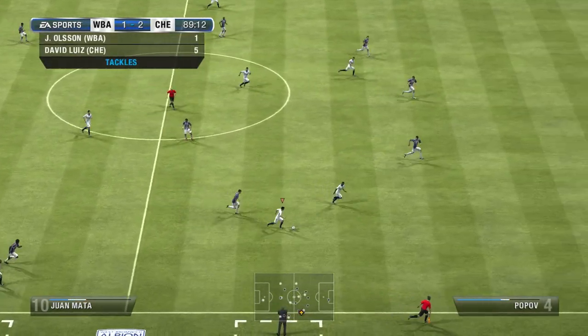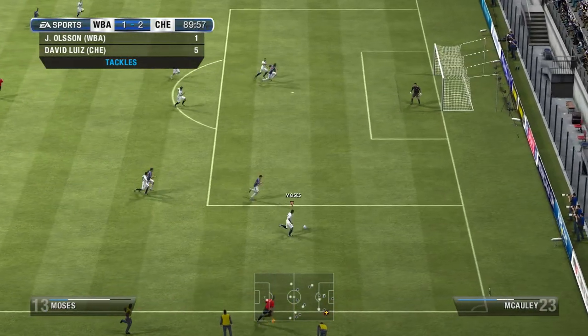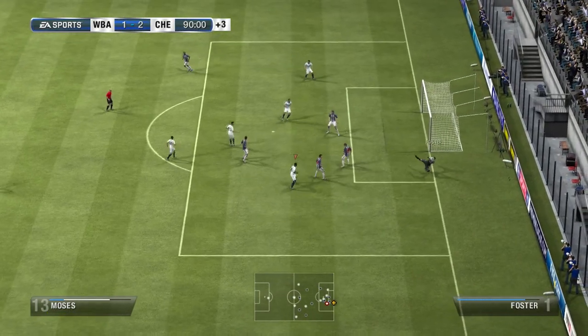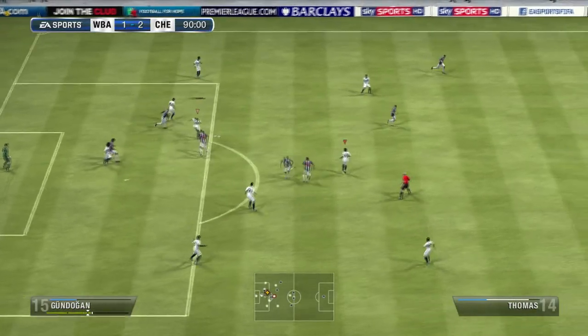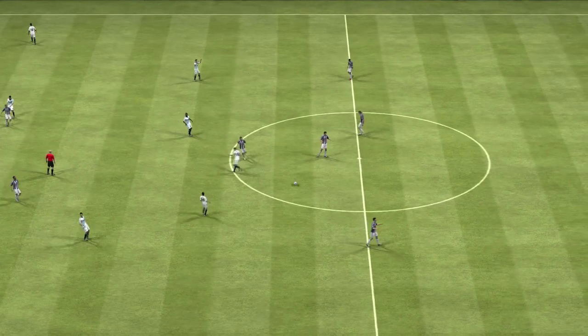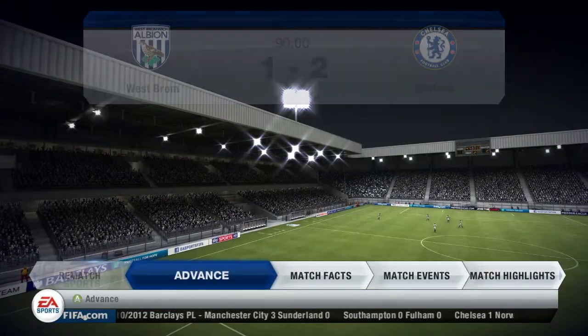Mata on the right is just sprinting up, trying his very best, and he passes it along to Victor Moses. Victor Moses tries to do a Ronaldo chop and cuts it in, but nothing comes of it. Guys, we are coming to the end of this episode - thanks for watching. Check IGXE.com for cheap and reliable ultimate team coins. Our next episode is against Spurs, so it's a big game - I'll see you then!